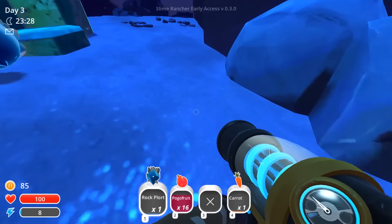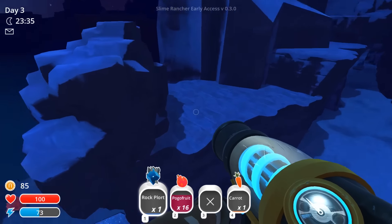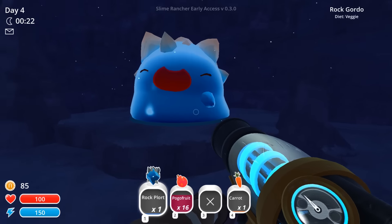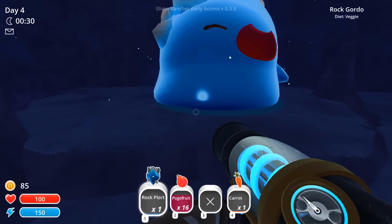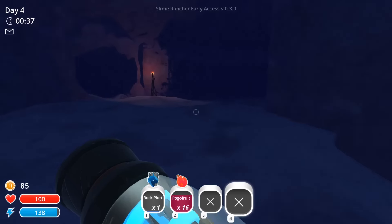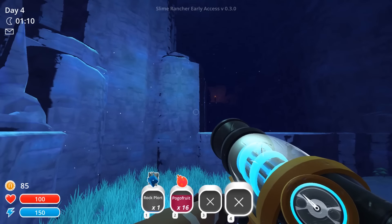I am totally for that — I don't mind at all. I have a jetpack and it seems like you're gonna need the jetpack to explore some of these areas. They changed the look of the Largos, and not only that — there's a rock Gordo! I only have one carrot apparently, but we'll start feeding him in the future. I don't think the key he gives us is gonna do anything, because we're not gonna get any new maps for a while since this just came out.